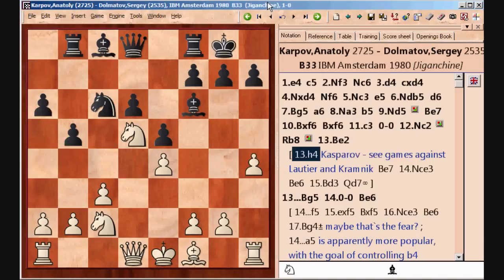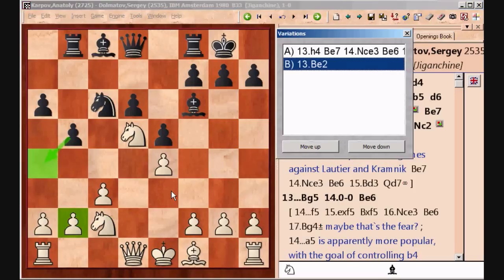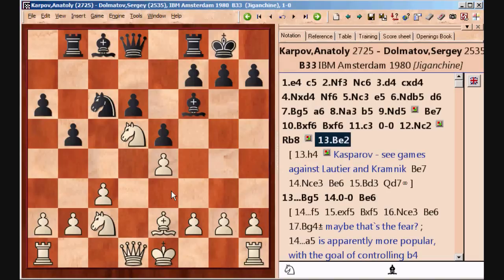The idea is that now the bishop is deprived of the g5 square. It's bad for Black to take on h4 because of queen h5 obviously, and this allows White to then transfer the knight to e3 and the bishop won't be able to challenge it. Even so, even though this is now the main line, Be2 which Karpov played is also a pretty good option. It makes the game less theoretical but there are a lot of positional subtleties as we'll see.